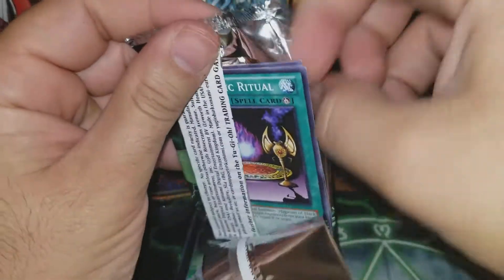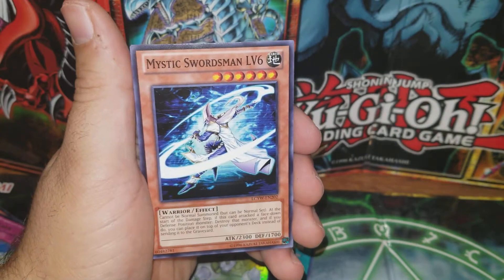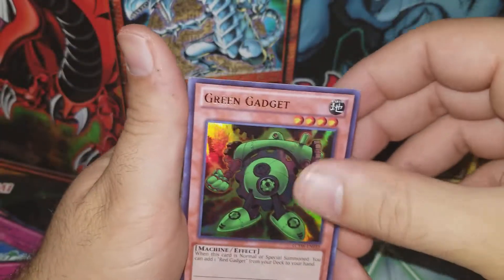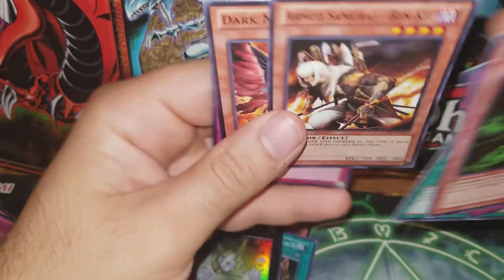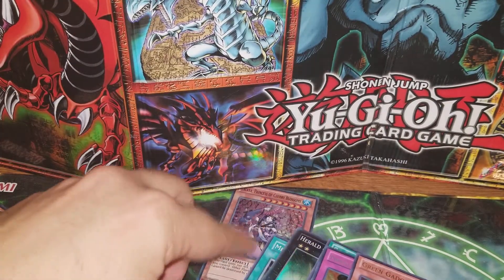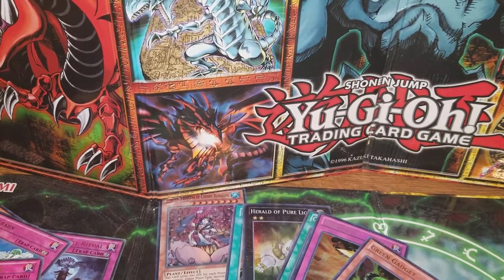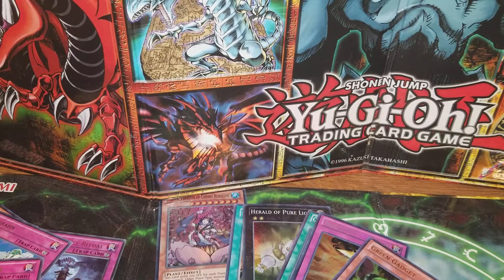We do got our mega pack - Yugi's World. Let's get a Dark Paladin, why not! Black Magic Ritual, Mystic Swordsman Level 6, Acid Tripod, our rare - we got Green Gadget! Still got it. Phoenix Wing Wind Blast, Creature Swap, and then the commons. Guys, I want to say thank you very much for watching. Don't forget to comment, like, and subscribe. We're gonna get much epicness - follow me on Instagram down below, I'll be doing a giveaway soon. Hope you guys have a wonderful day!